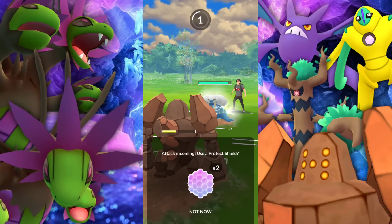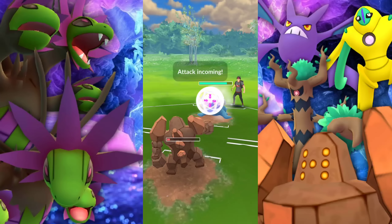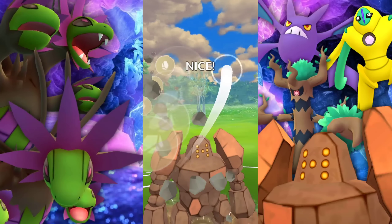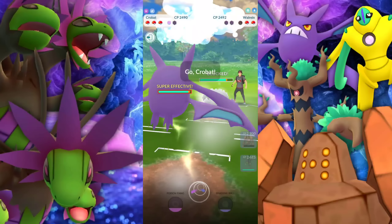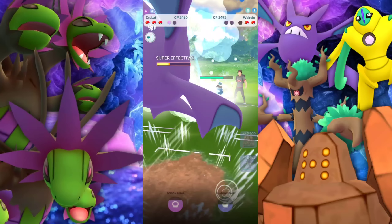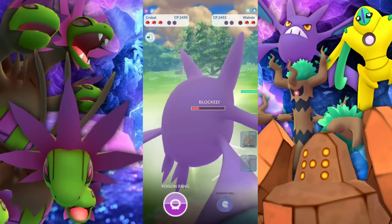And Icicle Spear is going to start adding up, but we let it go. I felt like I maybe screwed up here — I should have protected this, maybe double shielded. Because at this point, they're going to be able to farm me down, have a bunch of energy ready, and spam the heck out of my Flyers in the back. So I panic-swap into our Crobat to just absorb this, because we can't use that shield quite yet.